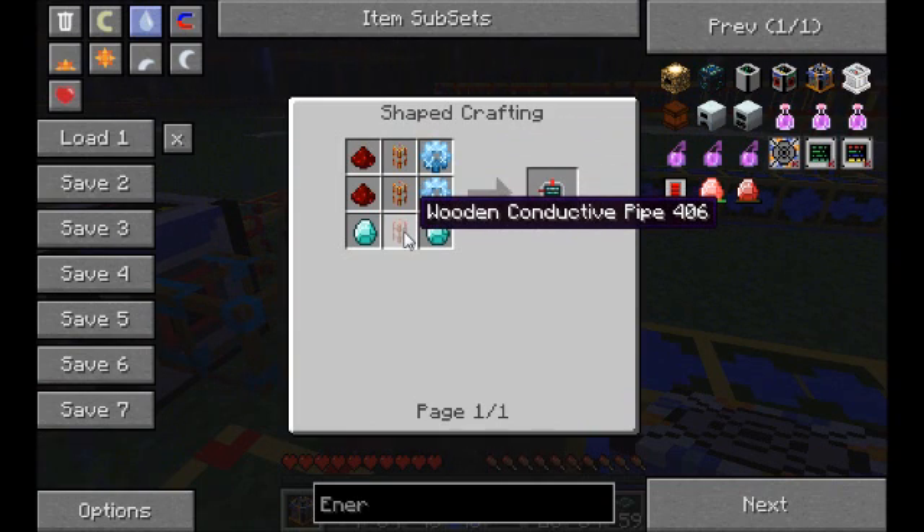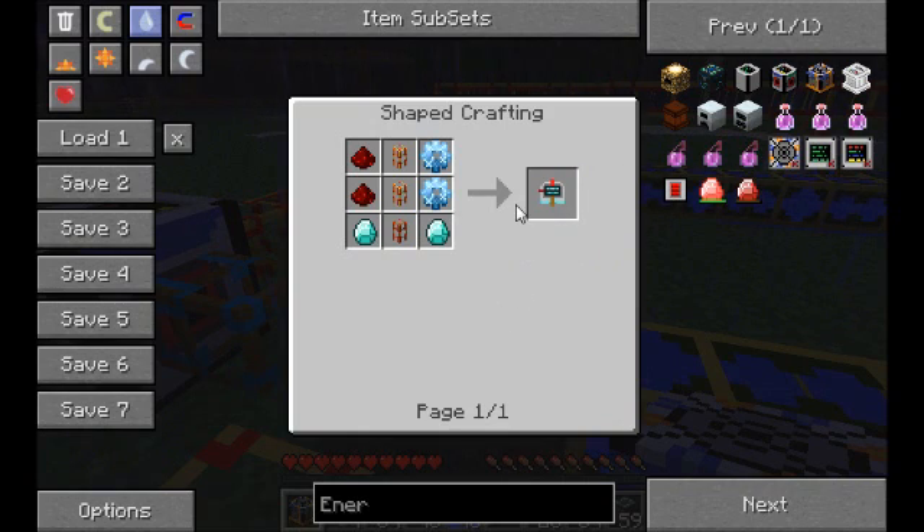Golden conductive, golden conductive, and wooden conductive pipes make your output module.